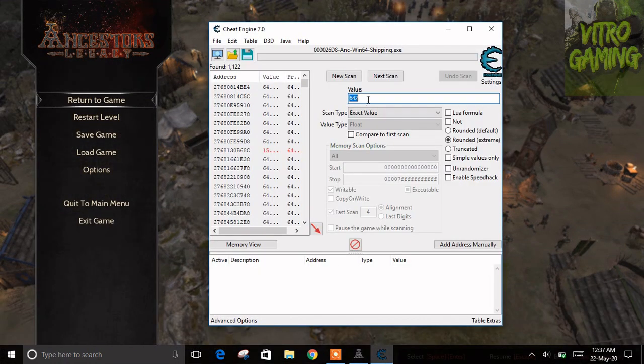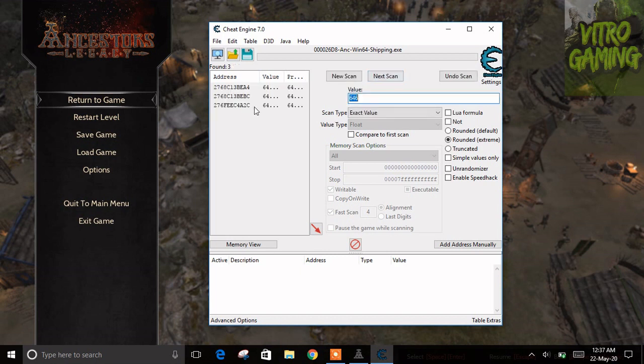Minimize the game, go back to Cheat Engine, and type 646, then click Next Scan. Here you can see it found 3 addresses.